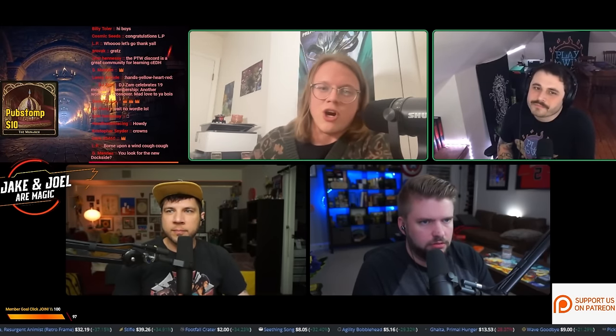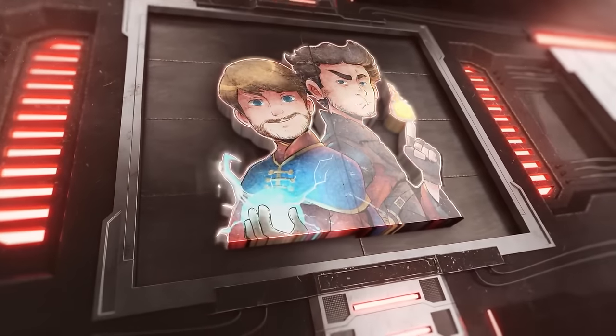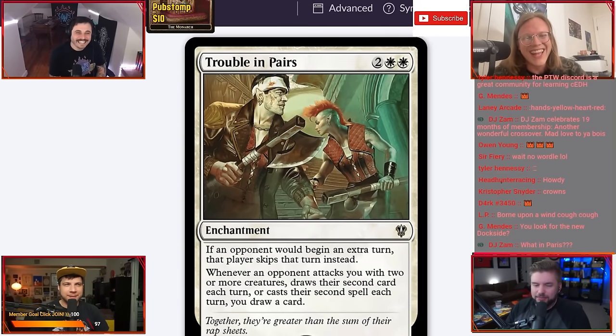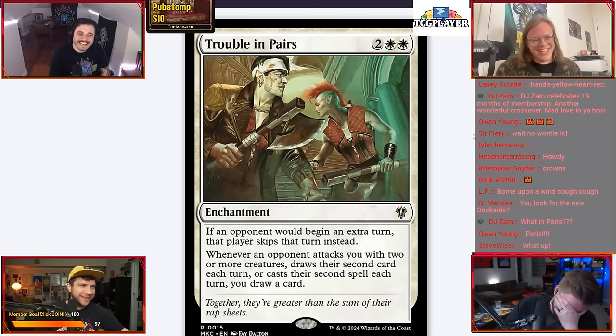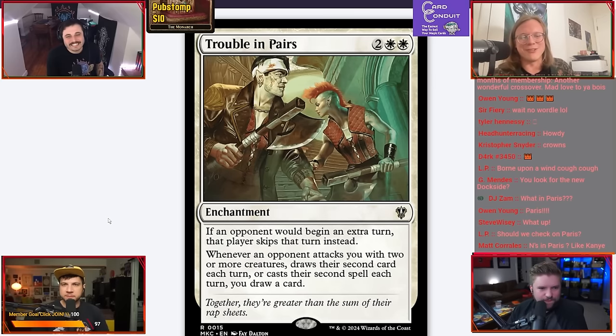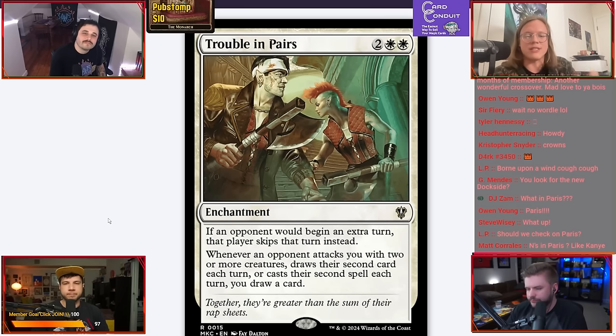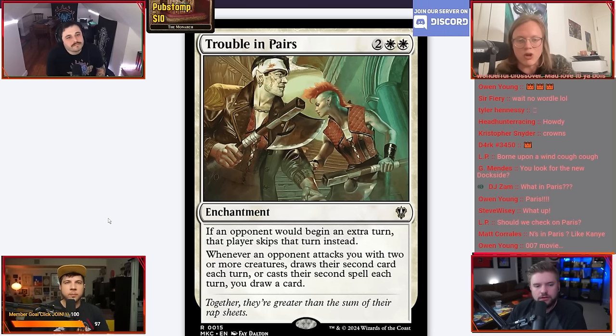Take Trouble in Pairs for example — that card has a ton of text that has shown up on a lot of other cards, like Crown specifically, and Ludovic's Opus. This card has a lot of good sentences I want to see: whenever my opponent does something, there's no extra investment for me outside of just casting the spell, and it says 'you draw a card.' Anytime something says I get to draw a card for free, I'm going to look at that.